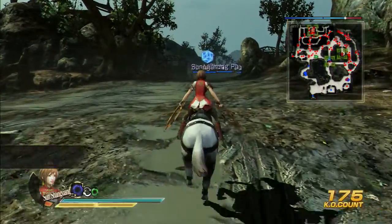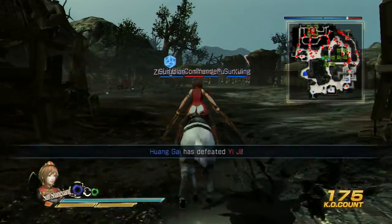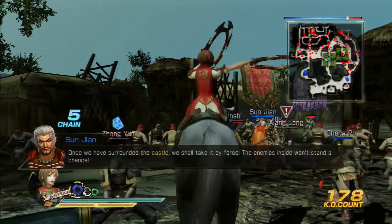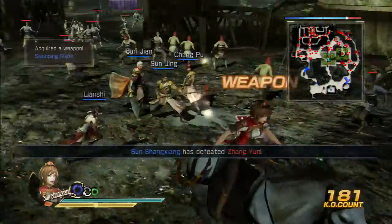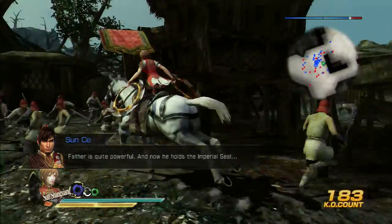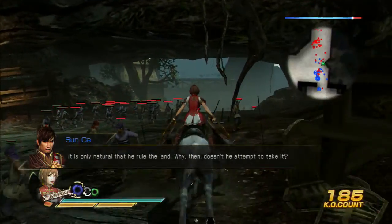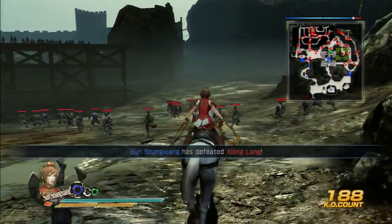Let's move forward to this base and defeat these guys over here. He's defeated. Let's go ahead north and work our way up this way. Our generals will be fine fighting those guys — we have four generals there, they should be more than worthy to handle what is just two little baby generals.